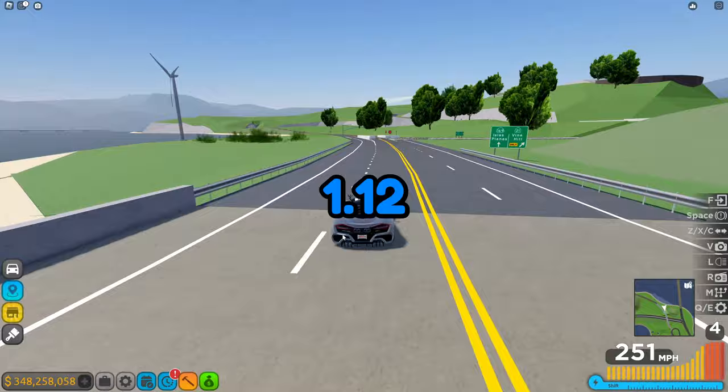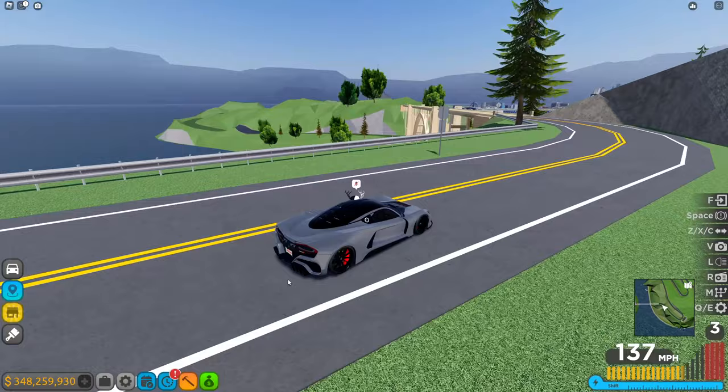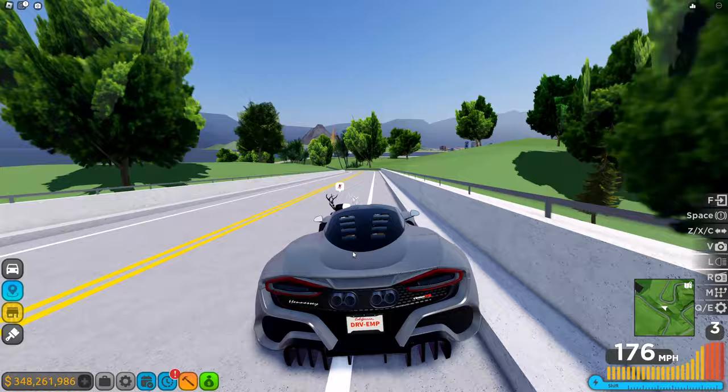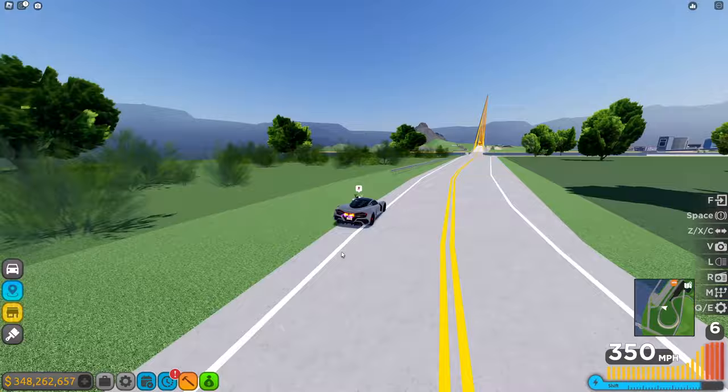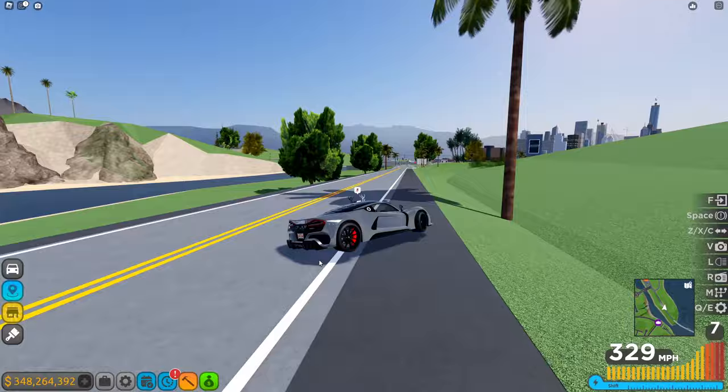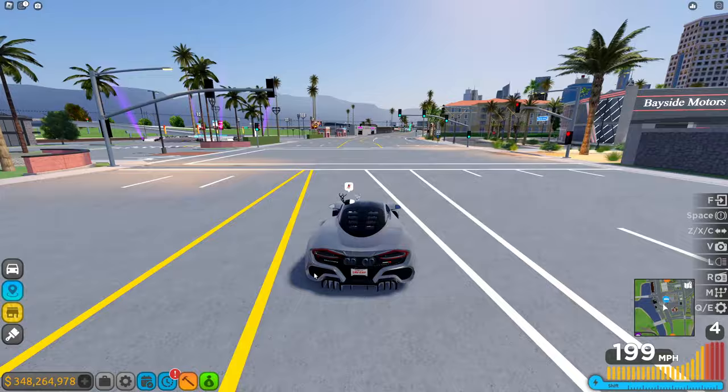The last race on this list is Rush Hour. It takes around 55 seconds plus waiting time, so about 80 seconds total. Rush Hour gives 25k for first place, which is a little less than Sofia Bay, but because it's quicker you can do 45 races every hour — five more than Sofia Bay — and you get 1.125 million per hour.